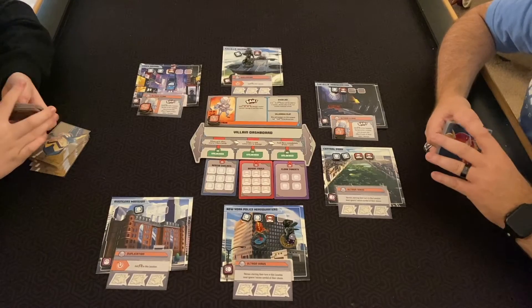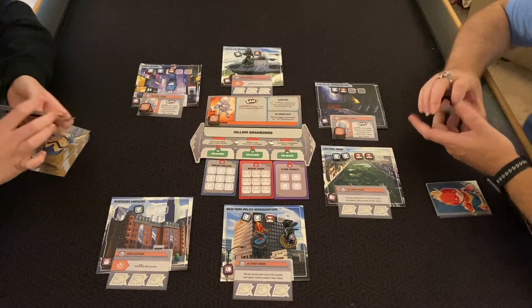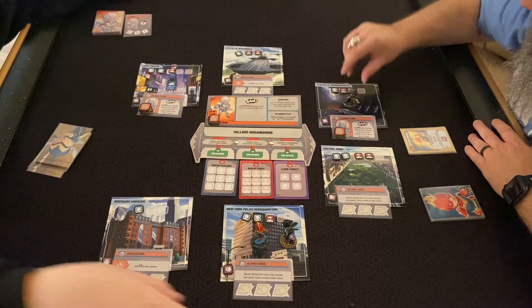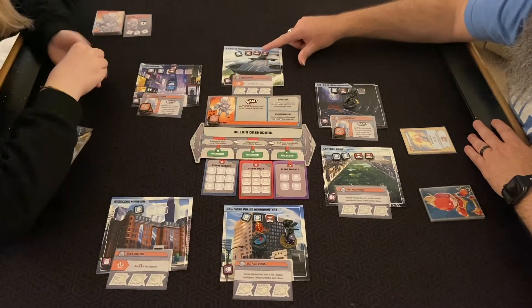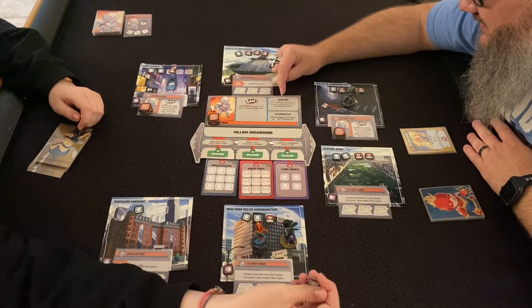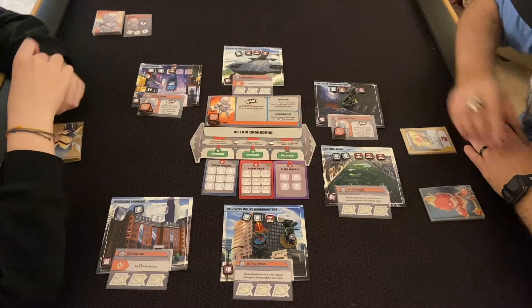Yes, the villain goes first. How many cards do we draw? Four. It's been a little while since we've done it. Go ahead and flip his card. Move one — okay, so one to each side.